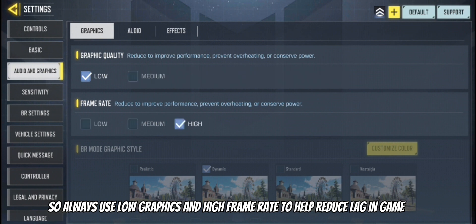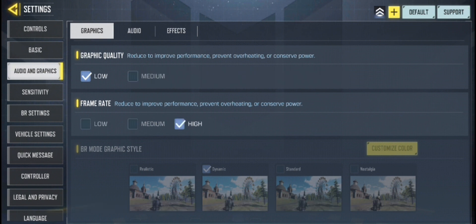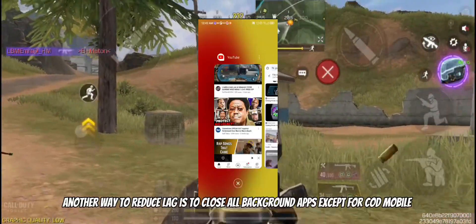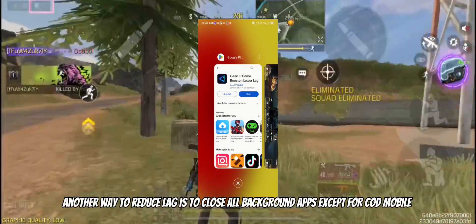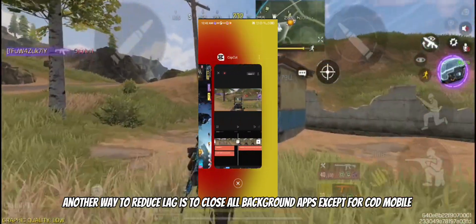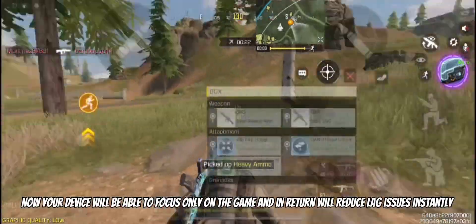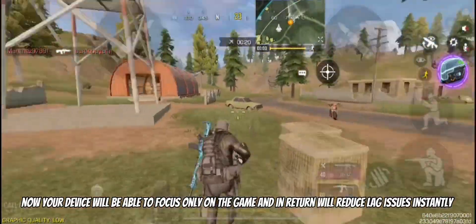Number seven is close background apps. Another way to reduce lag is to close all background apps except for COD Mobile. Now your device will be able to focus only on the game and in return will reduce lag issues instantly.